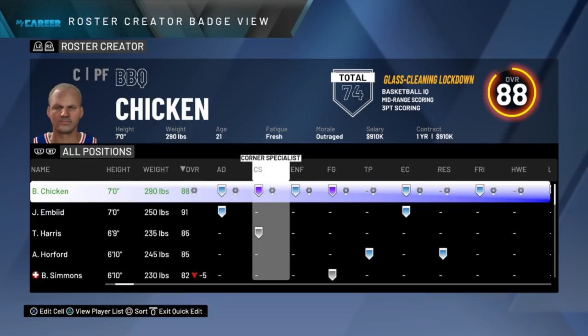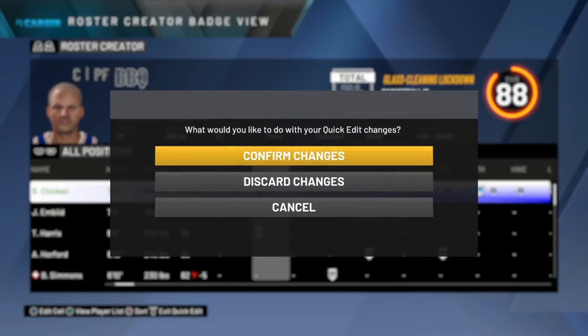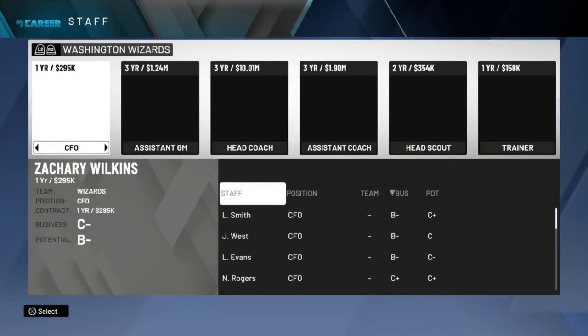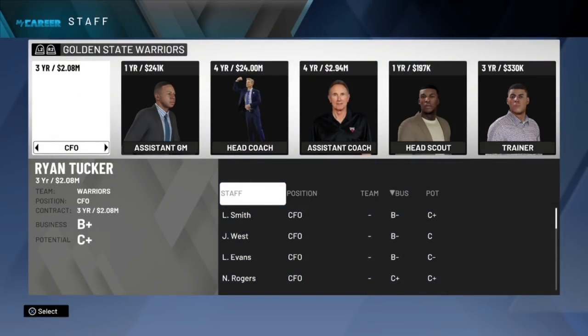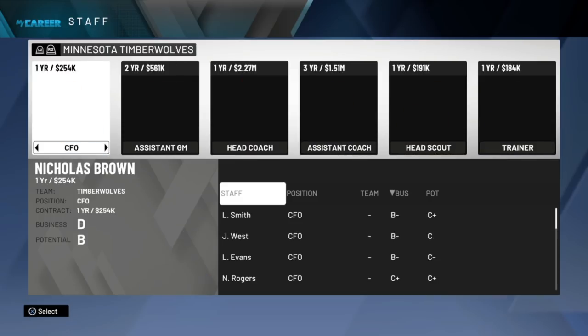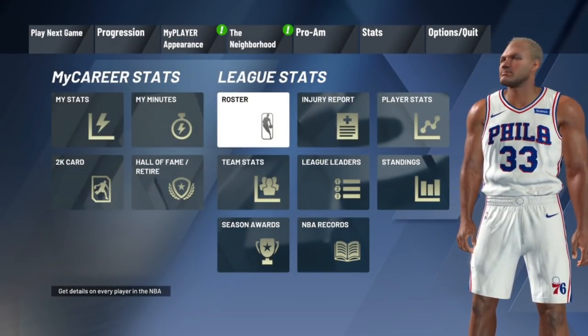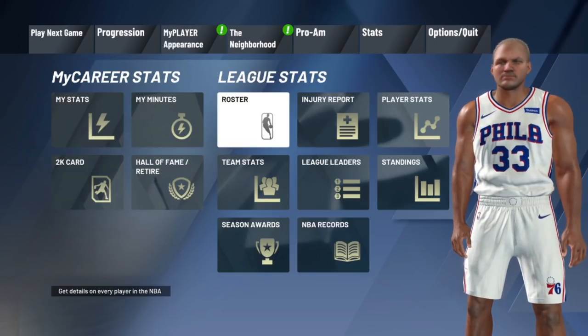People are going to think this is fake, but I'm going to show you everything to prove that this is real. After that, you're going to hit Confirm Changes. As soon as you hit Confirm Changes, this is what you want to do: hit L2 five times — one, two, three, four, five — and then hit Circle and back out.